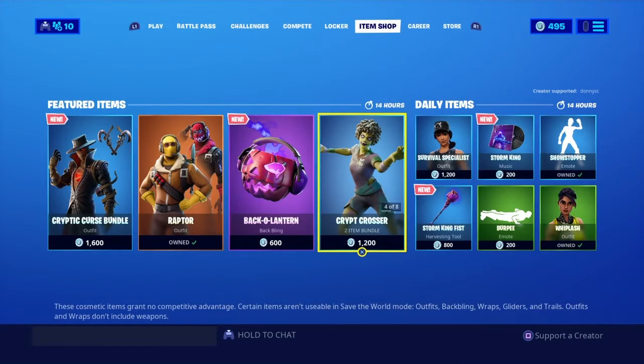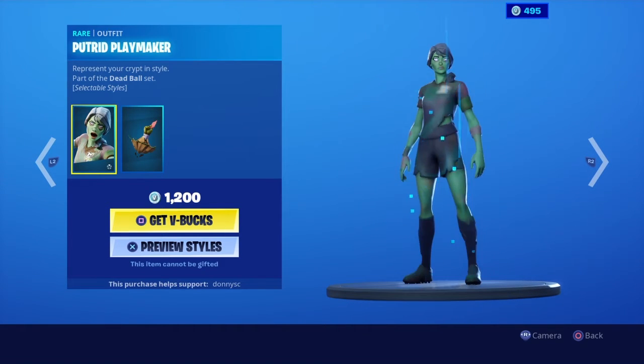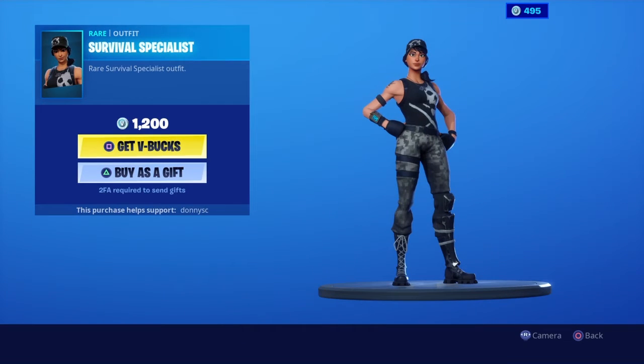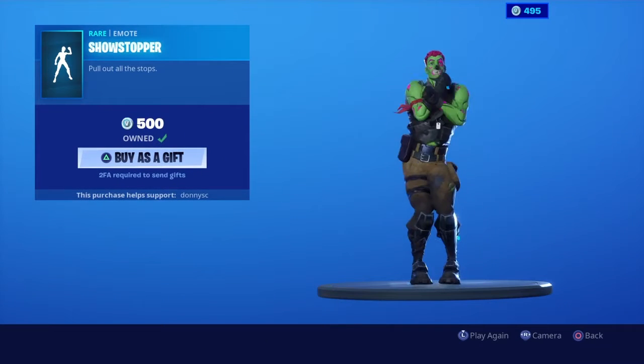We have the zombie soccer skins right here — all the girl ones and boy ones. Then you have Survival Specialist, which is back in the item shop, and Storm King, which is new, and Showstopper.